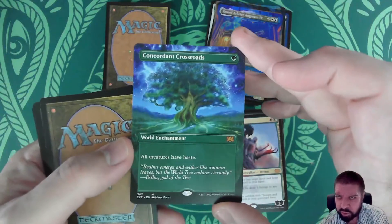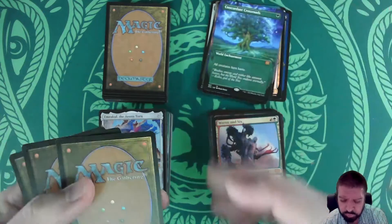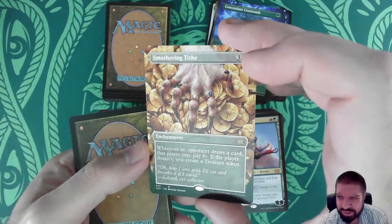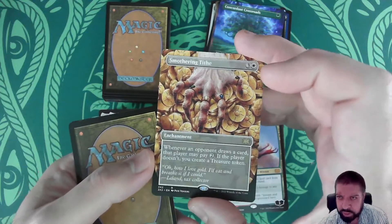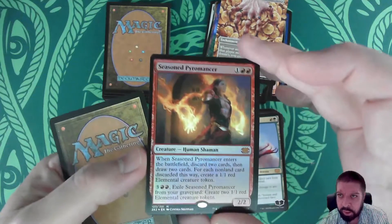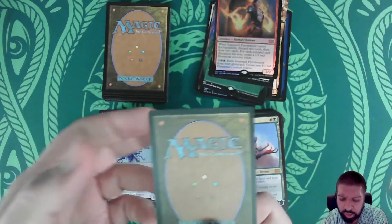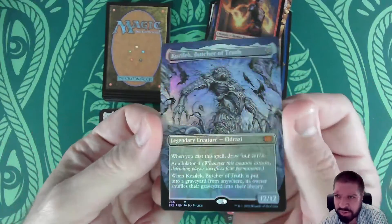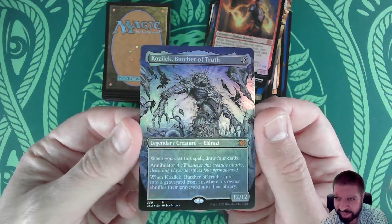We also got a Concordant Crossroads in borderless — pretty sweet. But wait, there's more: Smothering Tithe in borderless. I do have a borderless foil version from the very first collector box, but still an excellent pull. And we also got a Seasoned Pyromancer in foil. As a grand finale for that box — there's some value there, and yes, some expensive Eldrazi in this set.